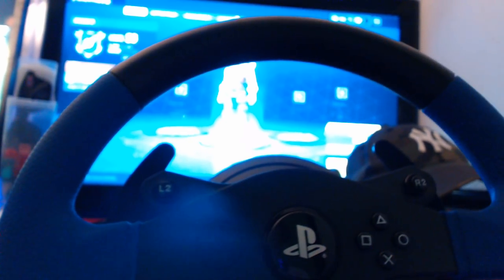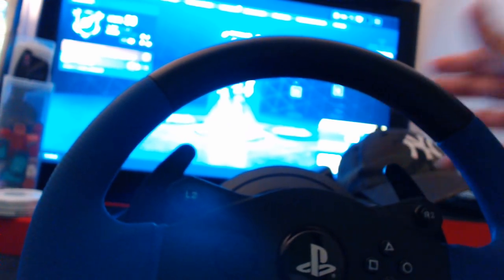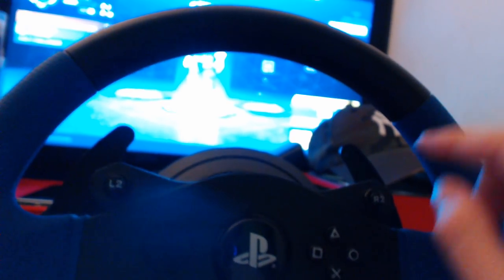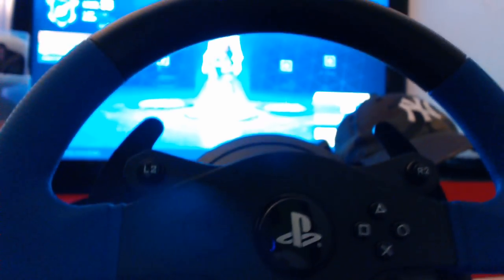Now this is going to be the tricky part about playing like this. I use my wheel left and right to look left and right, but up and down — how do you think I'm gonna look up and down? That's right, I have to use these two buttons: R2 to look up, L2 to look down. That's gonna be a hell. Imagine aiming like that.